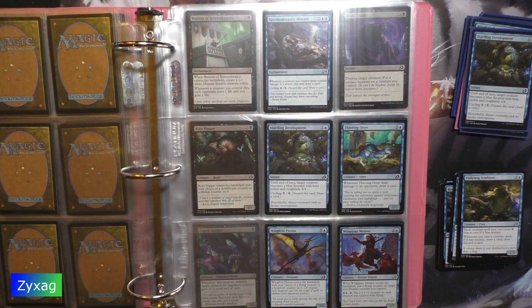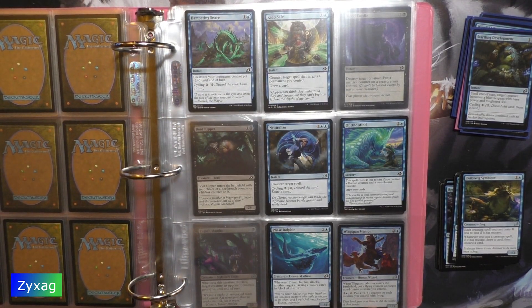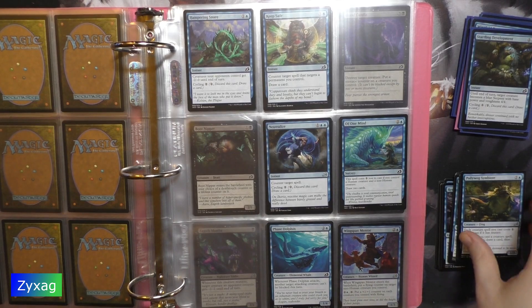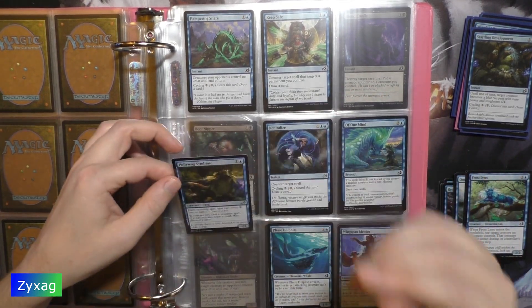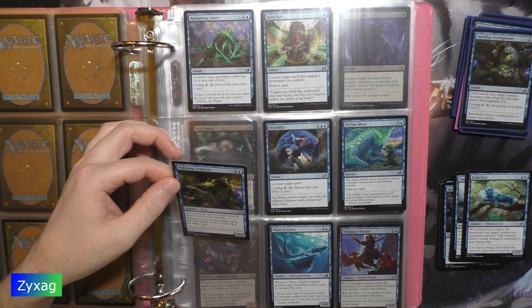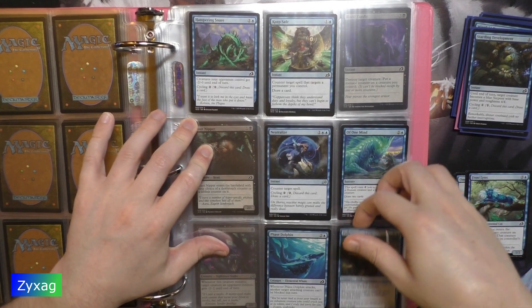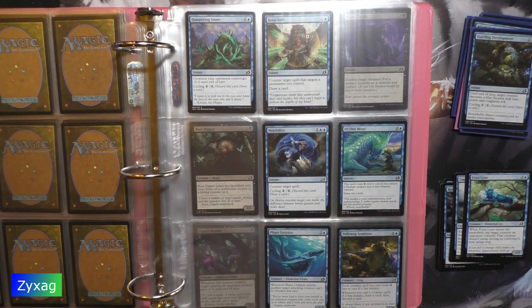Polywog Symbiote — two mana creature, Frog, 1/3. Each creature spell you cast costs one mana less to cast if it has mutate. Whenever you cast a creature spell, if it has mutate, draw a card then discard a card. Flavor text: 'It always knew it was destined to be more than a frog.' Another Frostwinks.